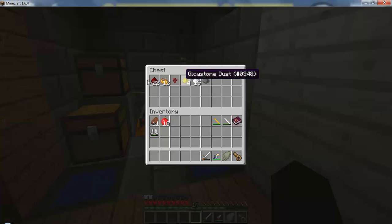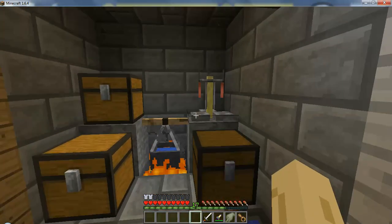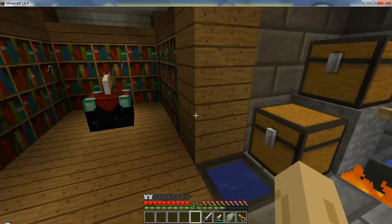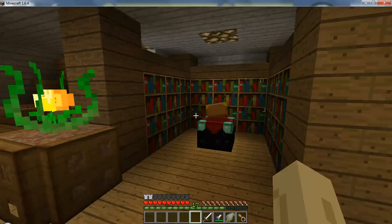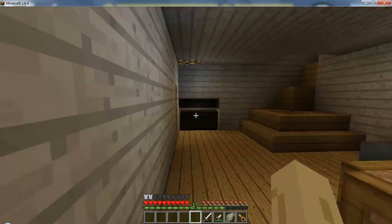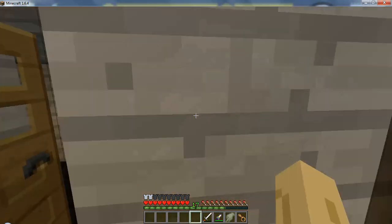I went to the nether and found a fortress — therefore I found some blazes, and I got a blaze rod. There's my kettle, which we're going to be using. As you can see I actually have particles on, which I did not last time, but this is kind of plain without it and I thought I should get to it. So before you guys leave, let's show you what I've been doing.